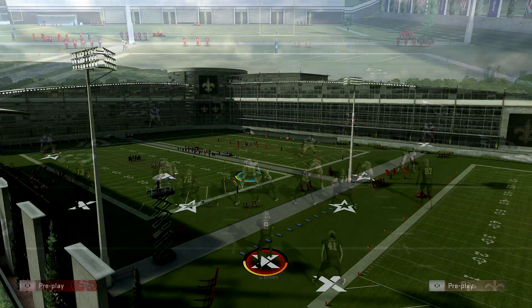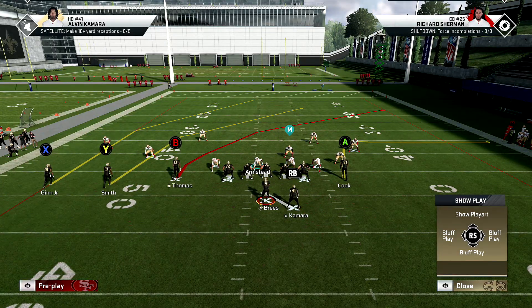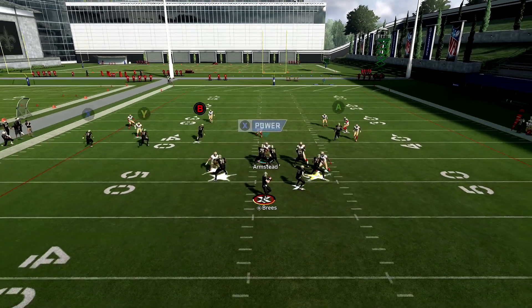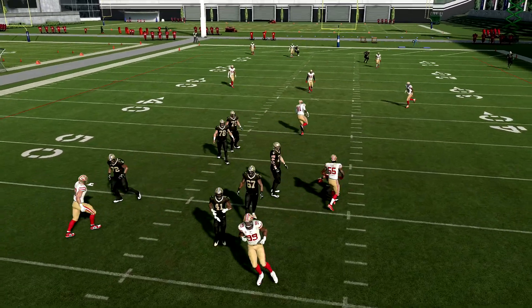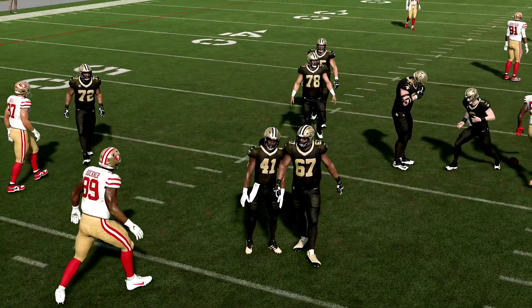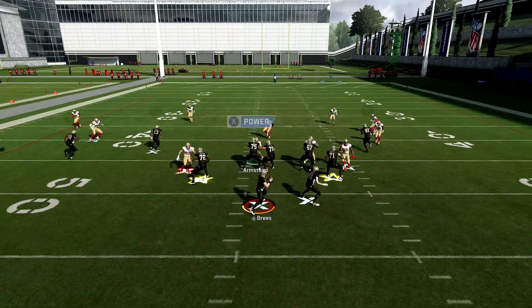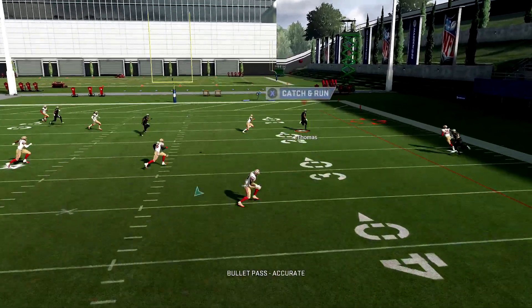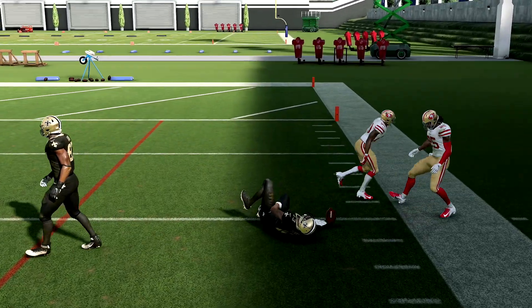I want to show you guys Trey Wife Flex PA Crossers — it's an old school play. If you just cancel play action in cover four quarters, I want you to see the B route. I'm not using a mobile QB, which is why I'm not great here, but you're going to notice: if we just cancel play action and leave the play the way it is, if the user isn't picking up that B route, look what happens. It's crazy.